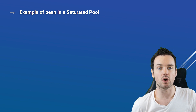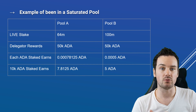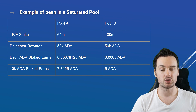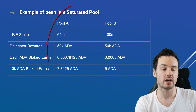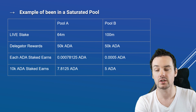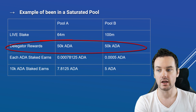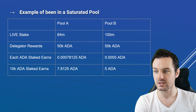An example of being in a saturated pool — what does this actually mean for you? Using the same figures from my previous video about the k increase: the delegated rewards figure of 50k is just an example, not 100% accurate, but I'm using these numbers because some people prefer to see it straight in front of them. We have two pools: Pool A with 64 million live stake — right at the saturation level — and Pool B with 100 million ADA, which is way oversaturated. The delegated rewards for Pool A for an epoch is 50k ADA, and Pool B with 100 million ADA is still only going to get 50k ADA as well.